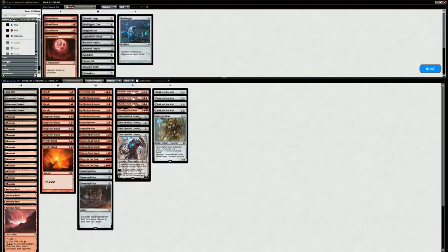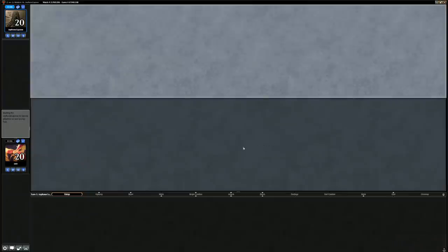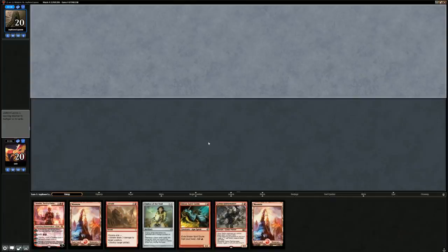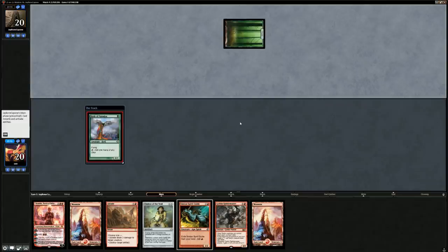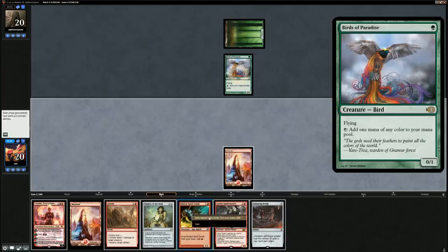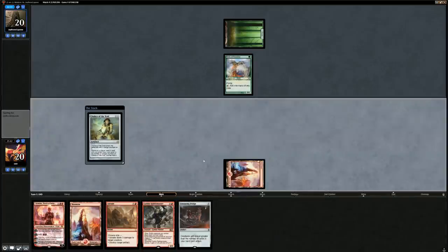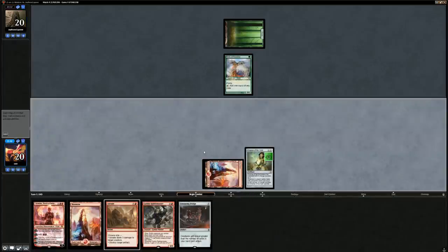We'll also bring in Welding Jar. Blood Moon still shuts down Nykthos so it has some applications, but now that we're on the draw it's probably not very useful. Turn one Chalice again — we're on the draw but I think it's still good enough, and if they have a mana elf we can kill it with Abrade. There's a Birds of Paradise and an Ensnaring Bridge. I'm going for the Chalice instead of abrading the Bird, to prevent them from casting Utopia Sprawls. It's going to be Nykthos into a Kitchen Finks for three mana.